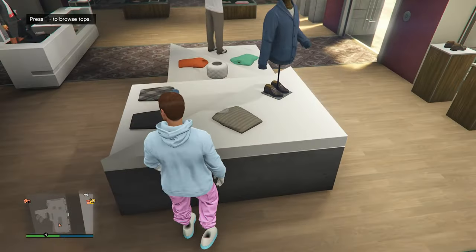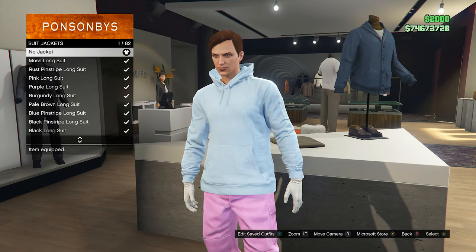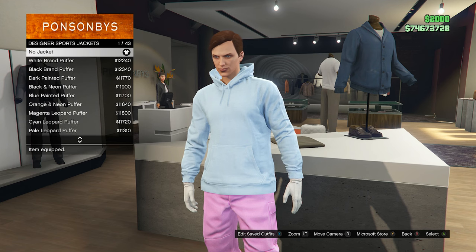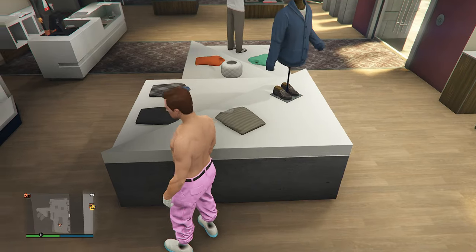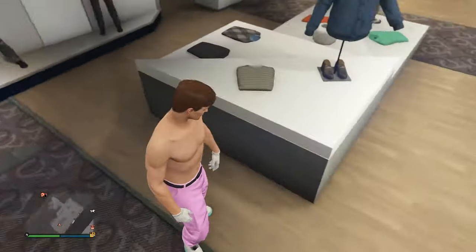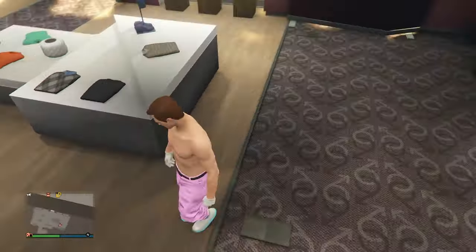Let's go for these, why not. Then you want to make sure your character is topless, so go into t-shirts and make sure you have no jacket, no hoodie on, nothing like that. Then make sure you put on the pants that you want to stick on the outfit, because you're not gonna be able to change the pants after.